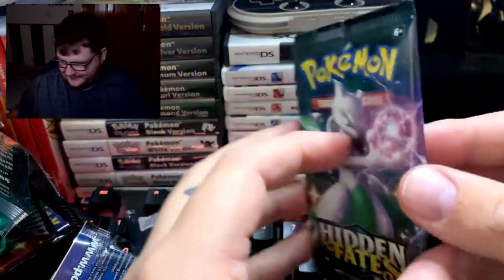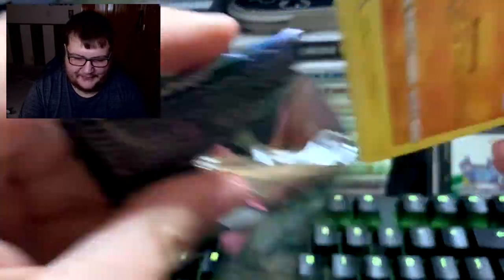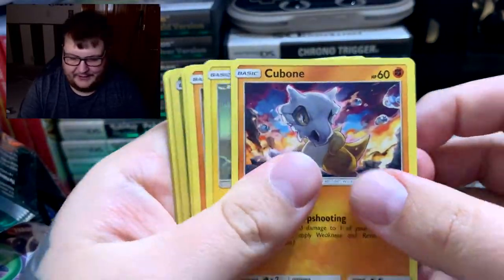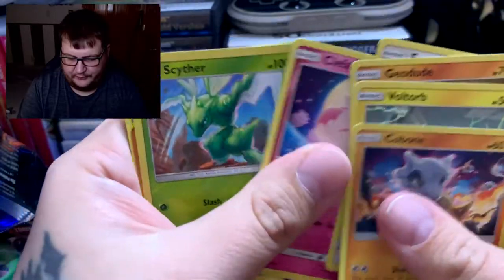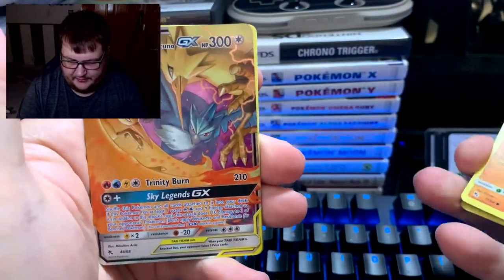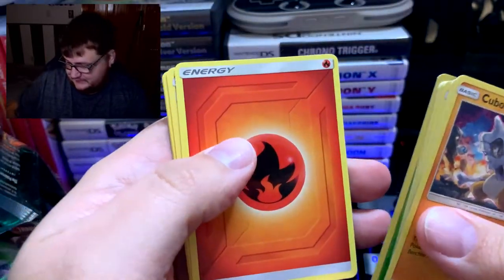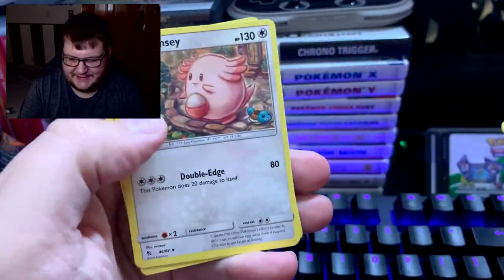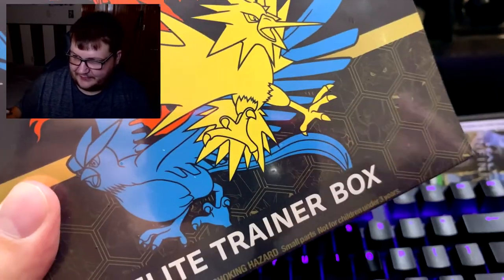Last pack — do we have last pack magic? Moment of truth: Cubone, Voltorb, Geodude, Eevee, Clefairy, Scyther — and the birds! We got the birds! I think Leonard's right — whenever there's Hidden Fates, you're going to run into the birds, and that's what we did.